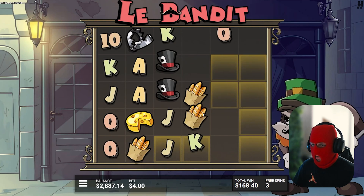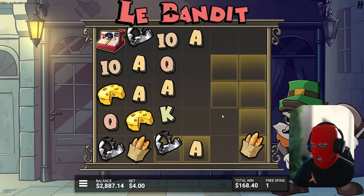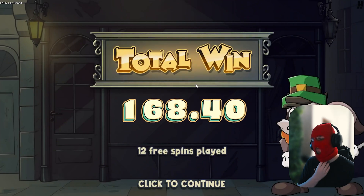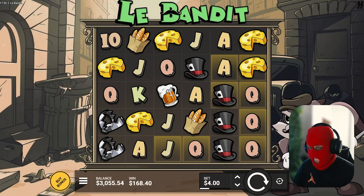We need more. Can we hit three? No. One more scatter — holy shit. $168 only. Fuck.